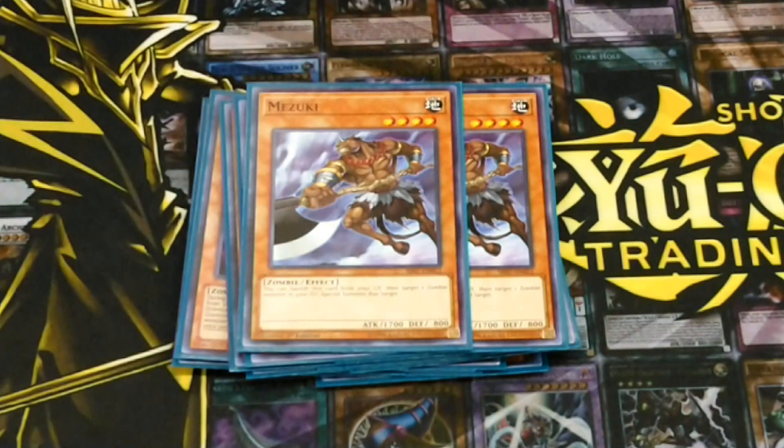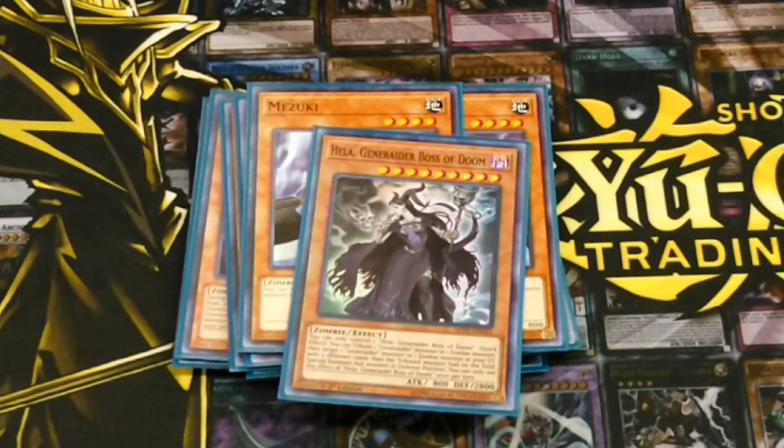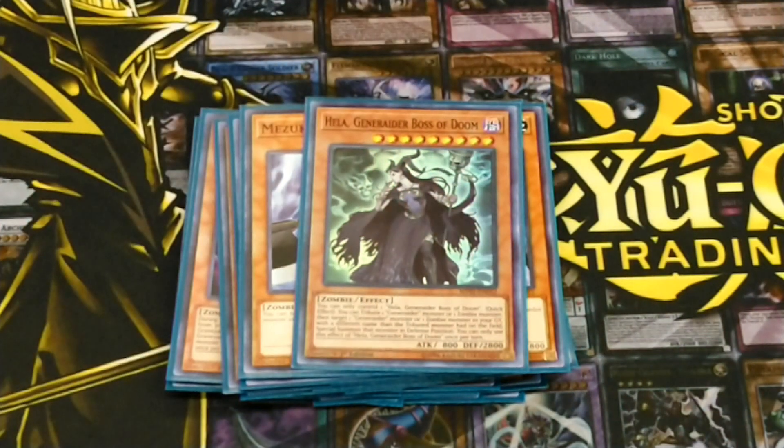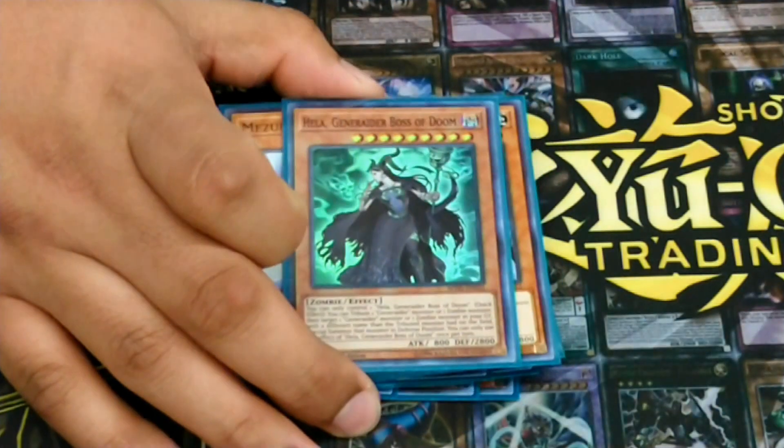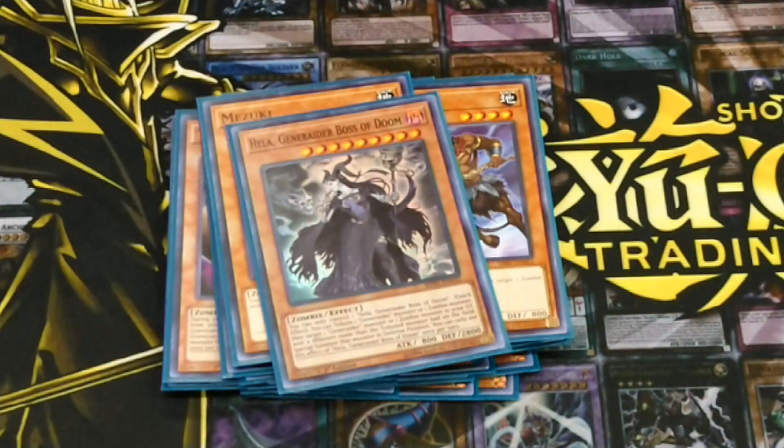For extenders, I run 2 Mizuki. You know, Mizuki's Mizuki. If you need him, you just banish him out of the graveyard and bring something back out. Most of the time I see myself cutting out 1 when siding. Hela is great, especially because of her quick effect. If I have her and Baladroc out, I can trigger her effect and then trigger Baladroc's effect during my opponent's turn whenever I want. Like Mizuki, I tend to cut her out when siding.